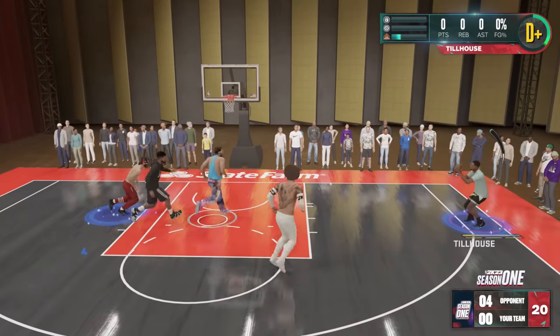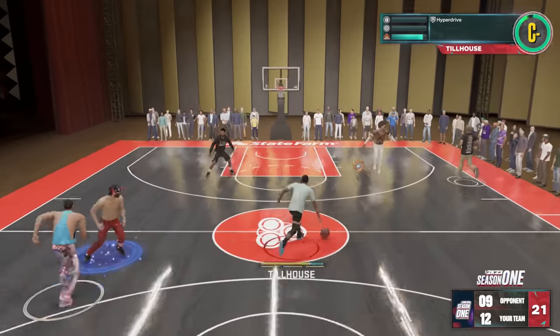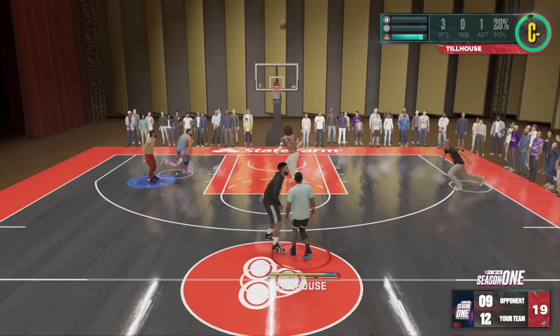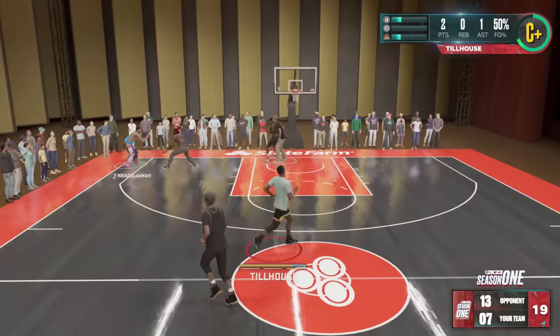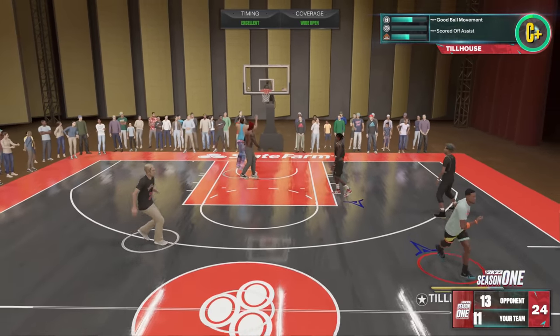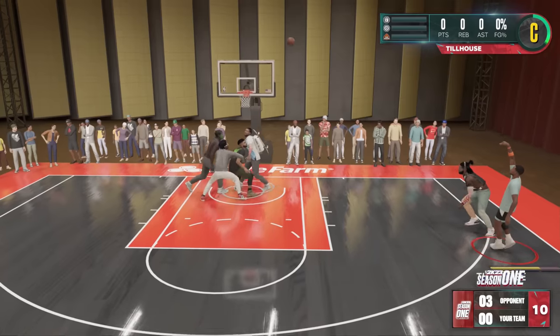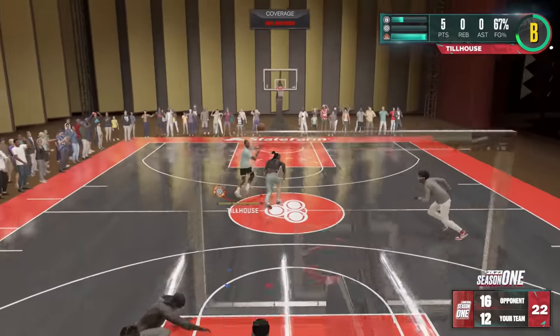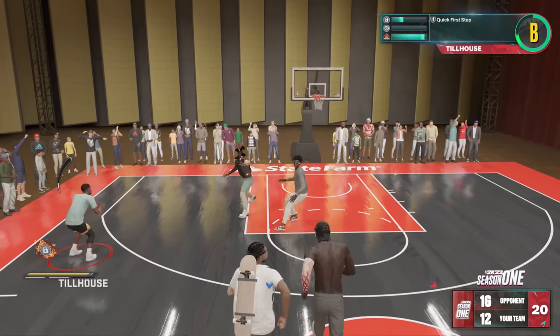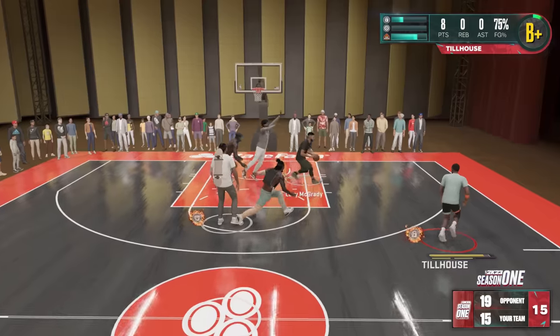If you take a look at these clips, I've been labbing this jump shot within the theater, rec, and even some of the park, switching up the base and the release a little bit trying to find that sweet spot. In the past I've always gone with the Ray Allen base, but this is different this year because the Ray Allen base is locked behind 91 overall rating for three-point shooting.